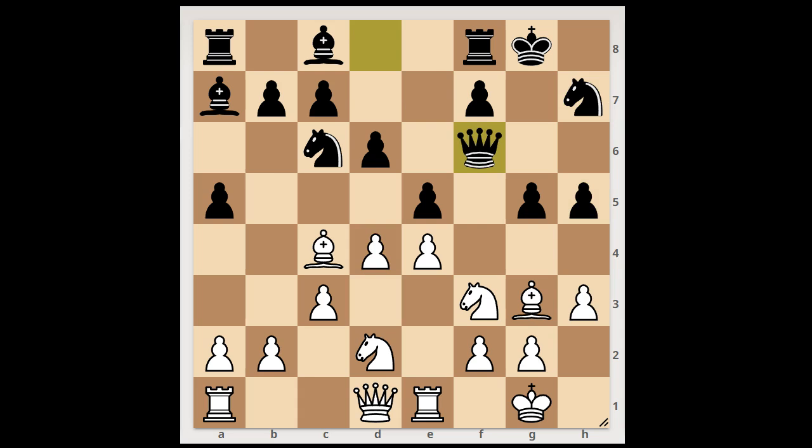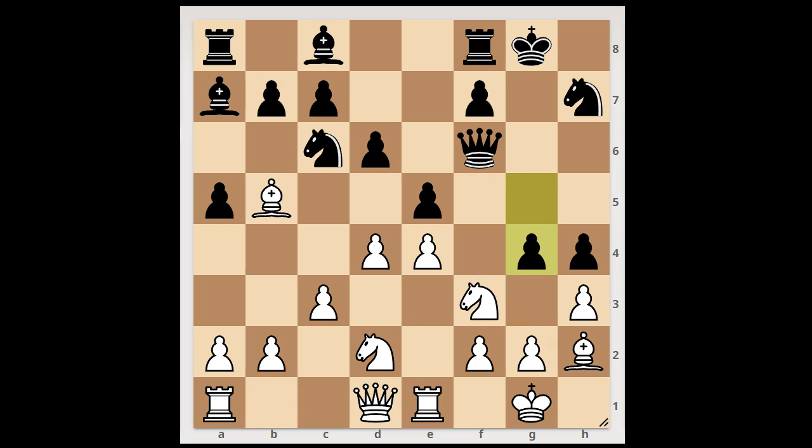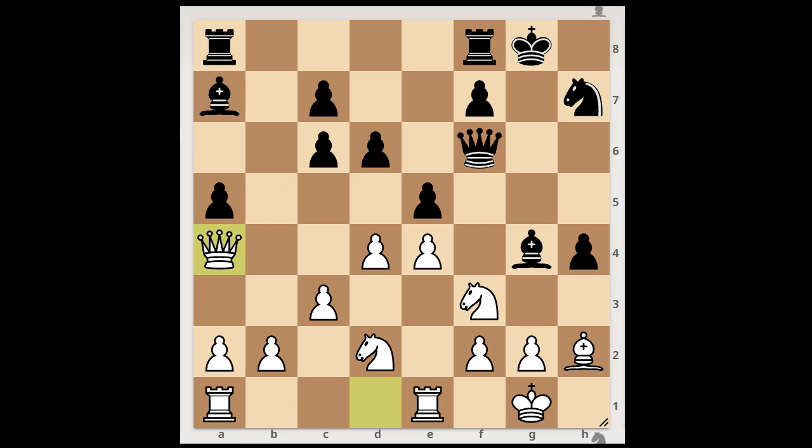Bb5, h4, Bxh2, h2, g4. Hxg4, Bxg4, Bxc6, Bxc6, Qa4. H3, and now Bg3, Qxh6, gxh3, Qxh3, Qxh3.